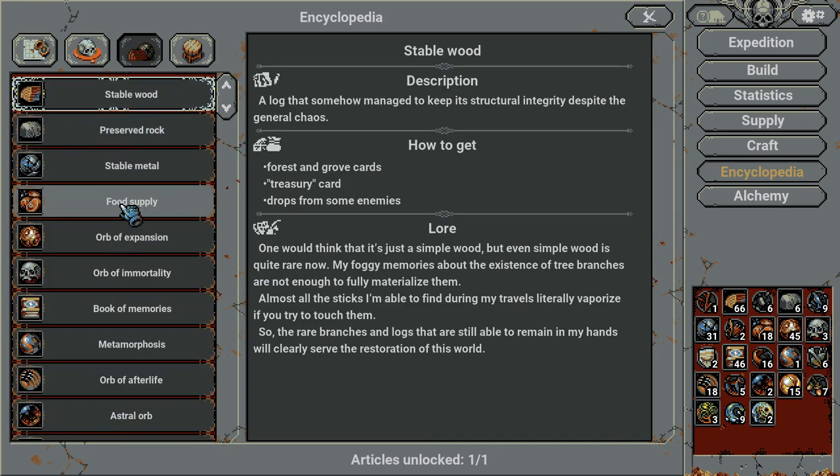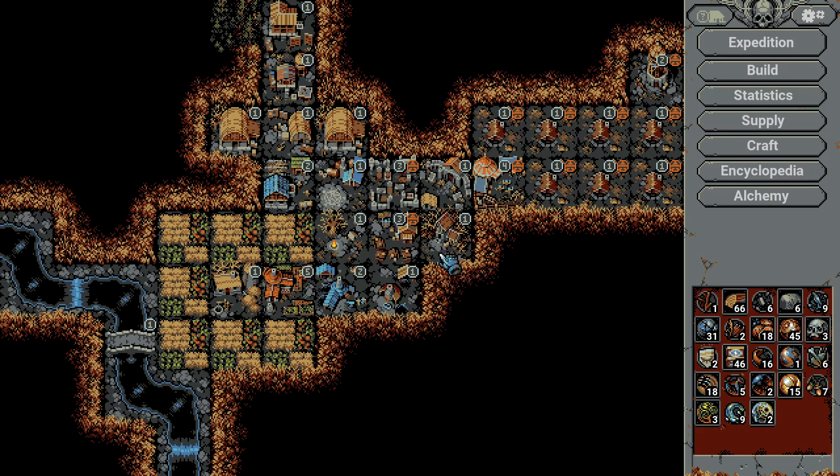Food can be dropped by treasure cards, treasury cards, fighting on battlefields, and also from some enemies. So food will not really be a problem in the future.